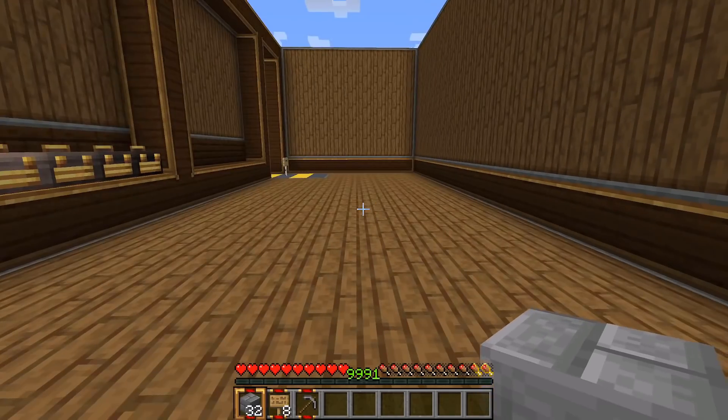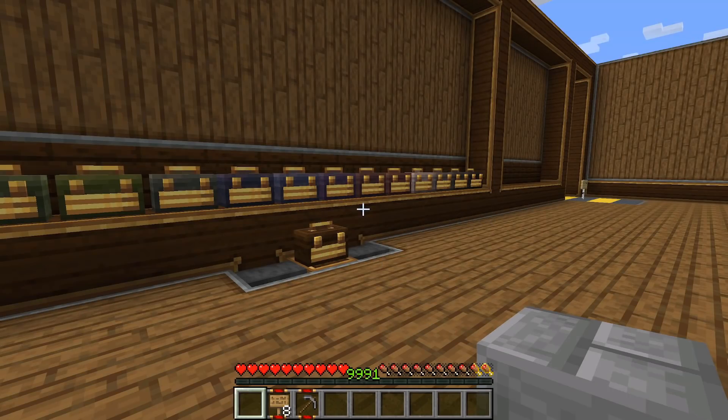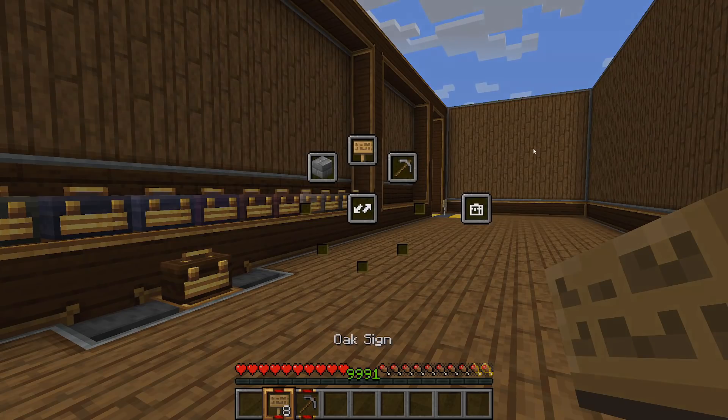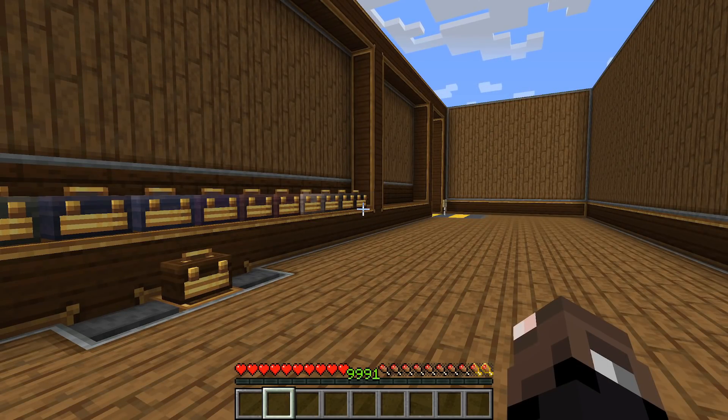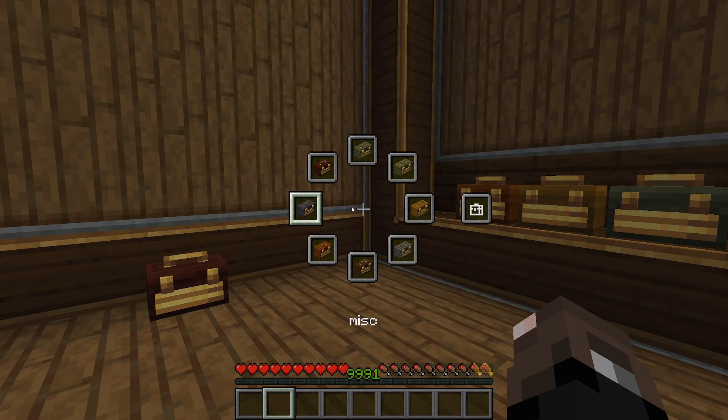When you're done using items, hold Alt and it brings up that specific toolbox if you're hovered over that item. You can unequip them individually, or click 'Return Items to Toolbox' to send all of them back at once.